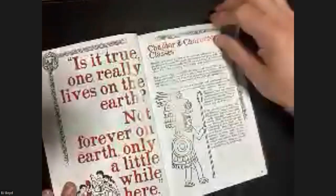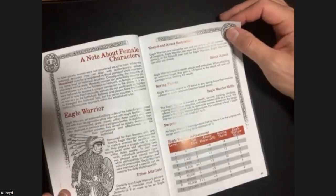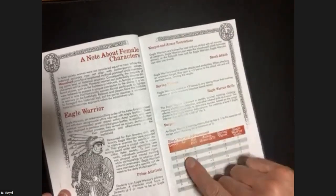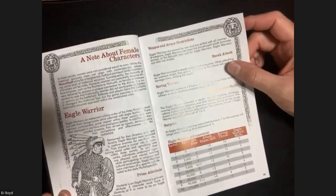There's a nice simple character sheet in there, and then we get to the character classes. This doesn't deviate too far. The first one is the Eagle Warrior, which corresponds to the Thief class for White Box in terms of XP progression and hit dice - but it's like a warrior, more like a ranger, actually. Trained in stealth and survival.